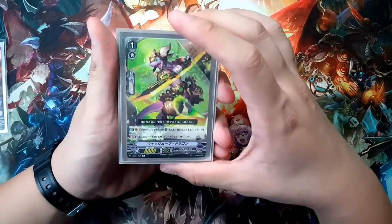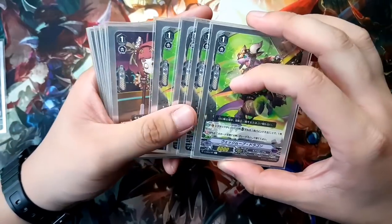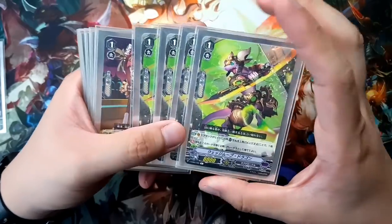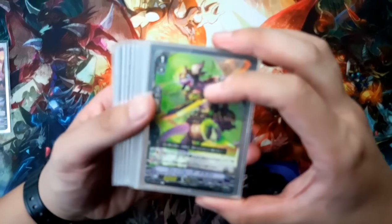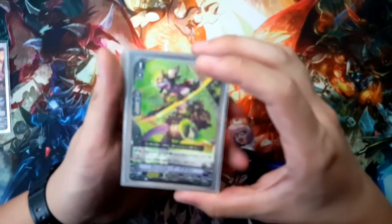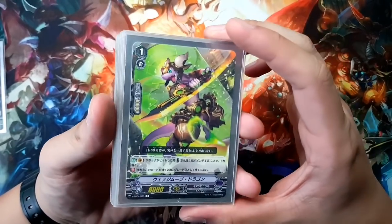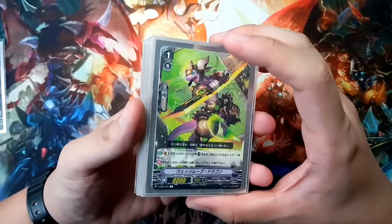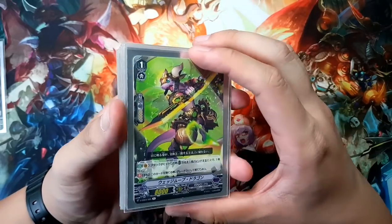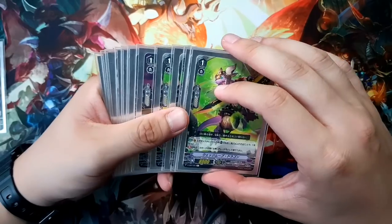Moving on to the grade 1s — another big debate. A lot of people run the standard, and I do too. I play 4 Stride Quarter, and his scale is that when he's discarded from hand, he counts as a grade 3 — meaning you'll use him as stride fodder. For those who haven't played G, stride fodder means you're just using it as a discard cost for your striding abilities. His vanguard skill when ridden is that when his attack hits, you can bind one card from your hand to the bind zone and then draw one card. Really good for getting those early binds out and making sure your hand is good for the rest of the game.